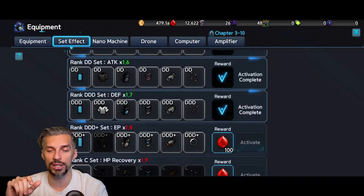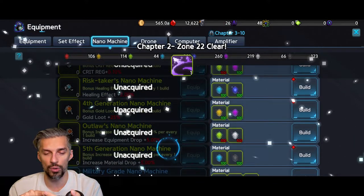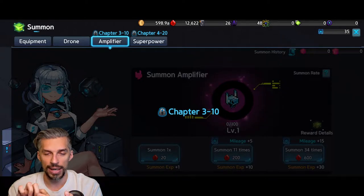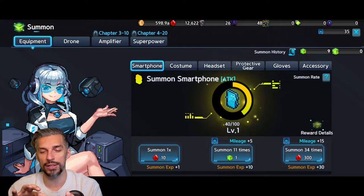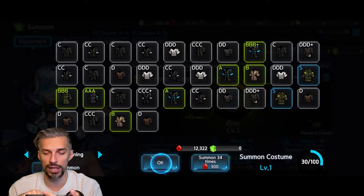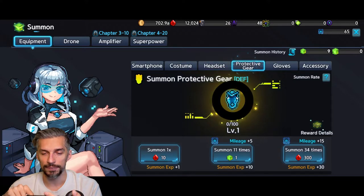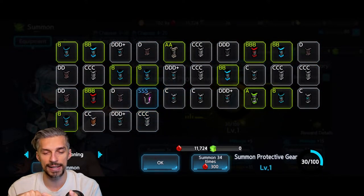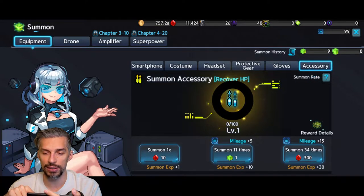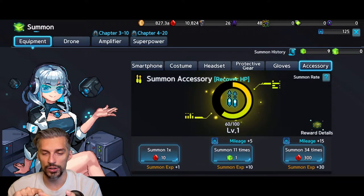For nanomachines, go for survivability or damage depending on your situation — if you're dying too fast, get defense machines; if you're fine, go for damage. You can switch them freely. Now let's do some summons. We already have the smartphone, so let's move on to costume summons. Do a few summons for each tier — we got S tier which is pretty good. Try to get at least something average in each section before spending everything.